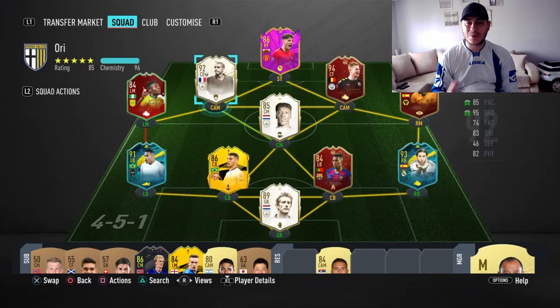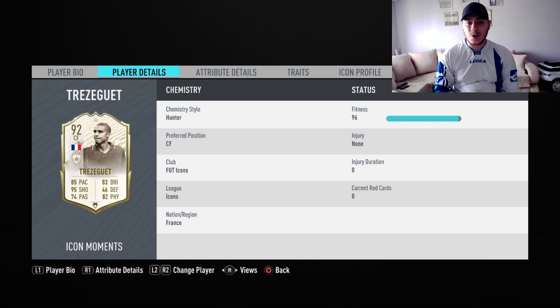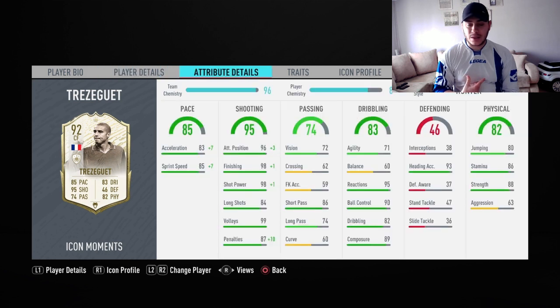Hello everyone, welcome back to another FIFA 20 video. Today I've got prime icon moments David Trezeguet for you. He's in the icon swaps at seven tokens required to unlock him. I bought him for around 500k. We're looking at medium-low work rates, a bit lazy to be fair, but he's okay with four-star skill moves and four-star weak foot.